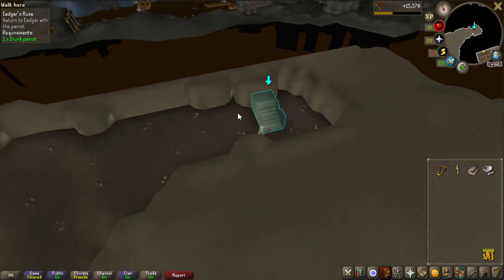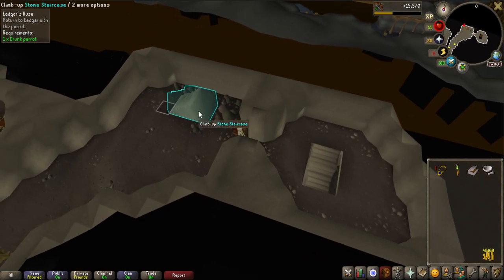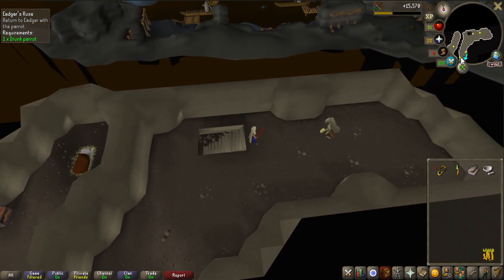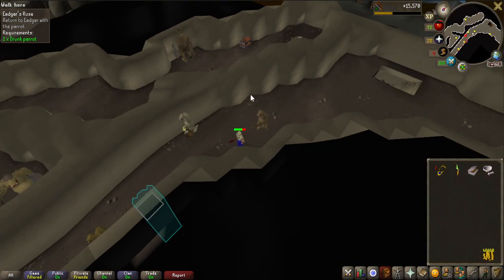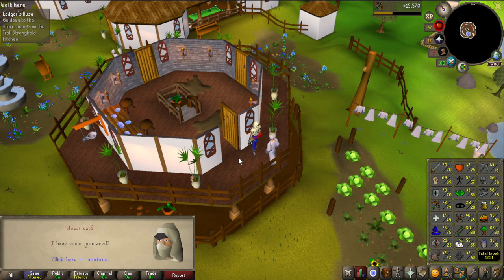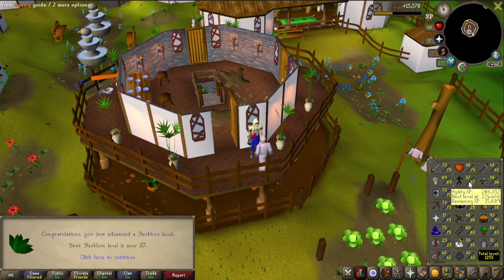After Edgar's Ruse I'm planning on doing Shadow of the Storm, which also requires the Golem quest. After that I get the Dark Light, and I already have the ancient shards to make the Arc Light. I think Max Nick actually got a greater demon task and it would be nice to duo or trio Samorak — we'll see what we can do together. Edgar's Ruse got me from 33 to 37 Herblore, almost 38, and I'm only 500 XP off prayer pots.